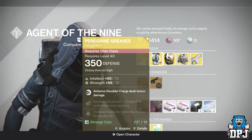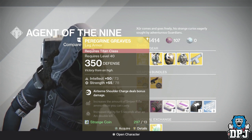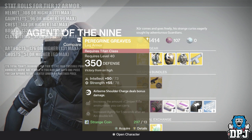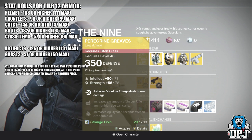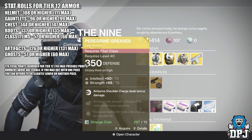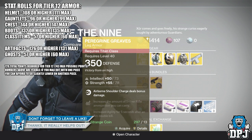For the Titan we have the Peregrine Greaves, offering 350 defense and costing 13 strange coins, offering intellect and strength for a total of 128. With legs you need 132 to be tier 12 compatible. The airborne perk means shoulder charge deals bonus damage, which is actually quite fun to use in PvP - taking people straight out of their supers.